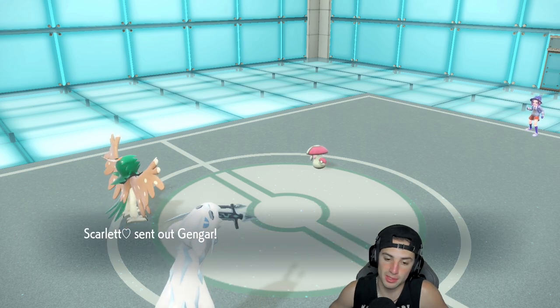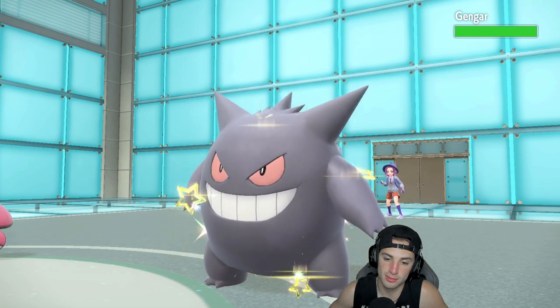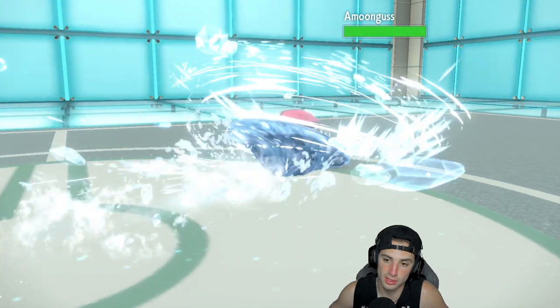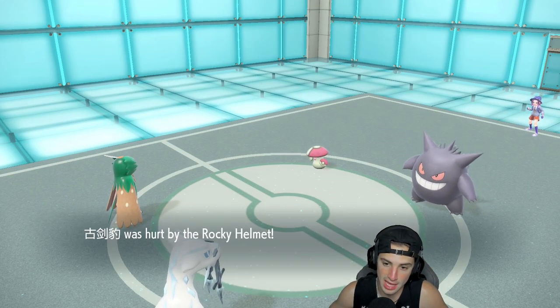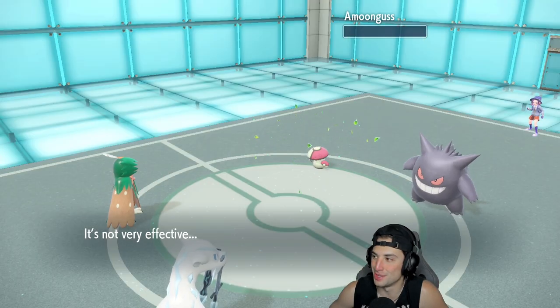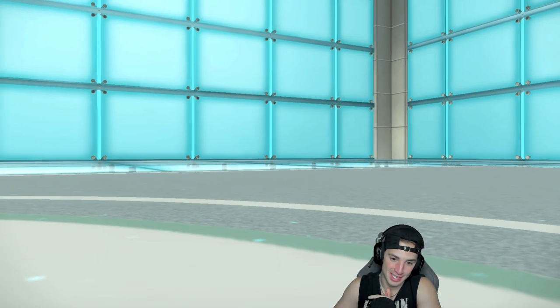They end up hard swapping and going into Gengar. Ice Spinner's gonna fly from Shen Pao and bring them down. Can Leaf Blade KO? Awesome — I needed that to KO. So we get rid of Amoonguss, which is big time. We'll go from there.